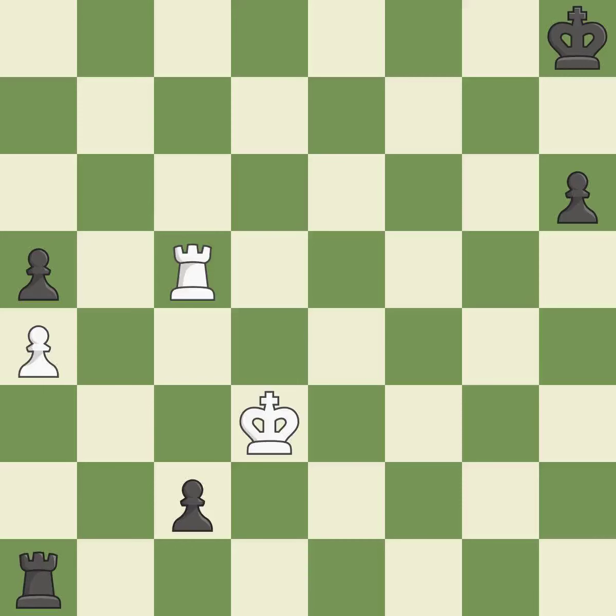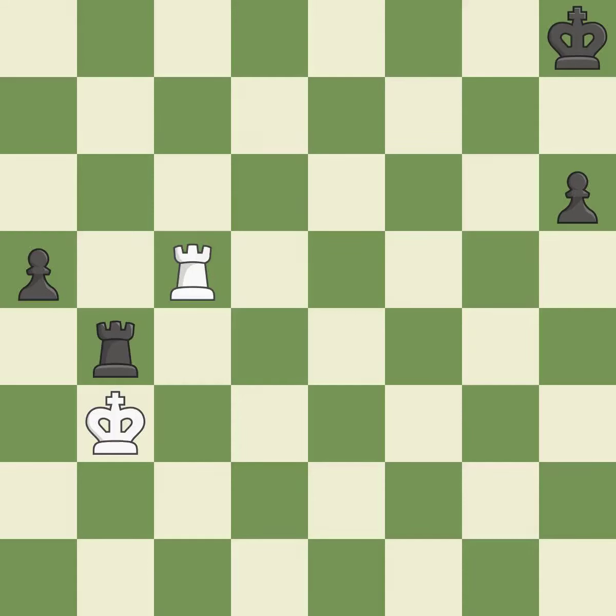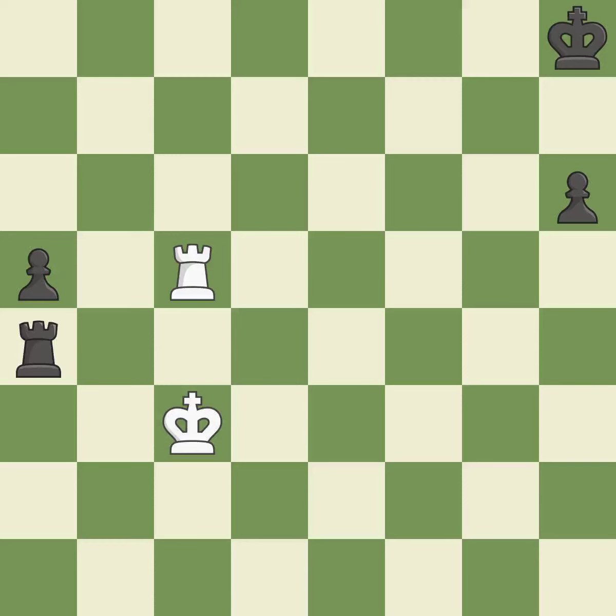This raises a pawn to the rank of queen — it is ideal. This is an equal trade. This is the only good move — this prevents the opponent from being able to promote a pawn to a queen — it is best. This defends the attacked pawn — it is best. The best choice is this one — it is ideal. The rook is now on a square that is more secure. This steps away from the checking rook. This is the only move that works — it is a great move. A pawn that was being attacked and had no defenses is now protected — it is ideal.